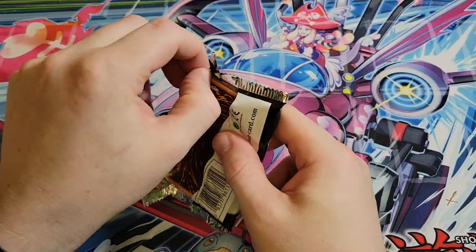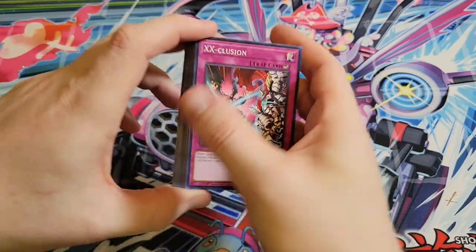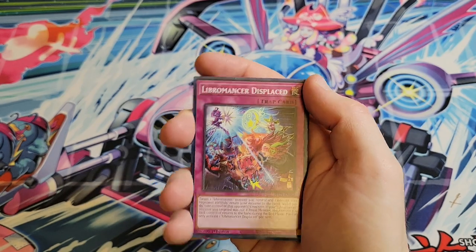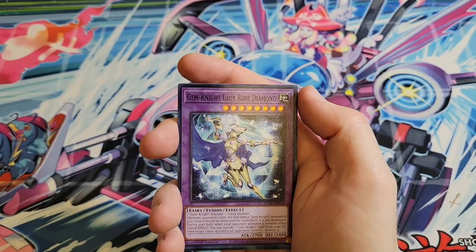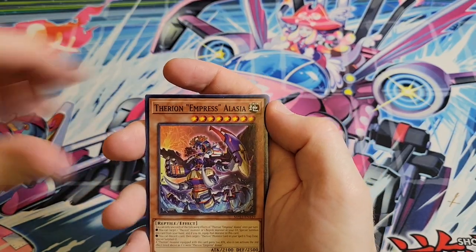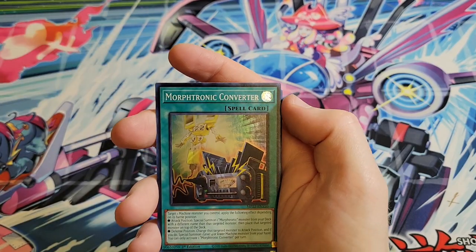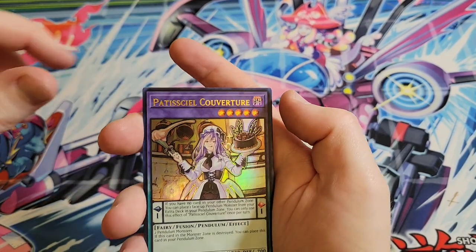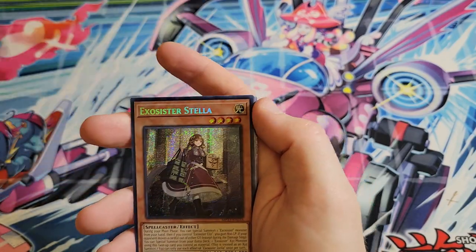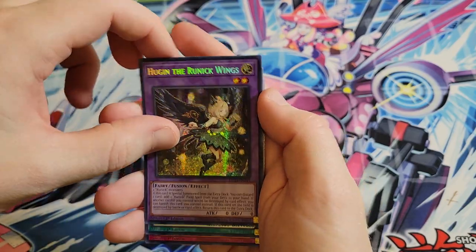The Illusion of Chaos - got a pair of those. That one kind of hurts. Not if I was sitting on like Fenrir and had actually pulled it; that would be a rough one. We got Alazia. We got Munin. We got Morphtronic. We got Pastacelle Coverture. Odd Eyes Pendulum Graf Dragon. Exorcister Stella. Then we got Hugin the Runic Wings.